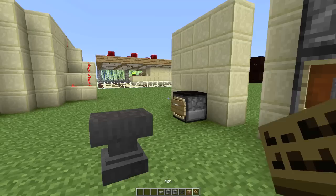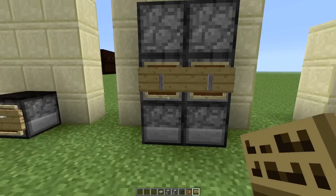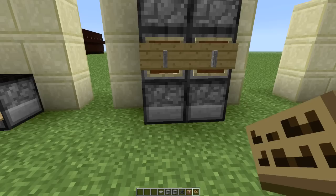Put a sign on. Left shift. And there you have your freezer and fridge, perfect for storing your foods and ice cubes.